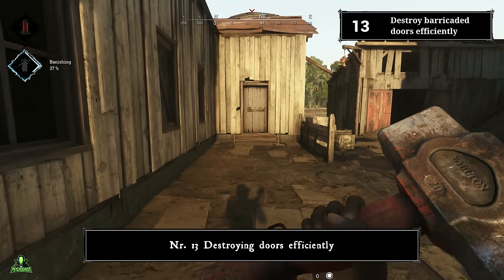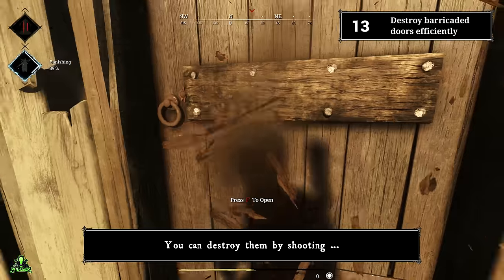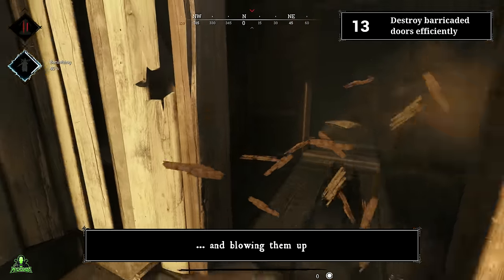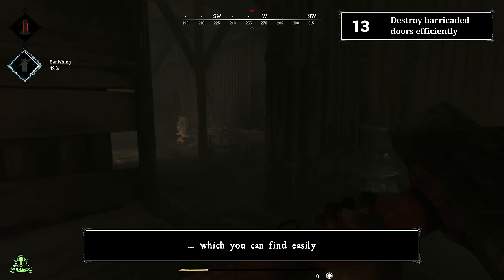Number thirteen: destroying doors efficiently. Doors can be destroyed depending on how much damage you deal to them — by shooting, by smashing, or by blowing them up. The most efficient way to break them are the open-world melee weapons, which you can find easily.